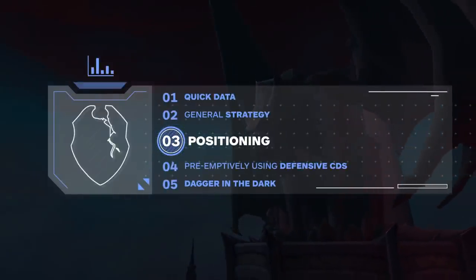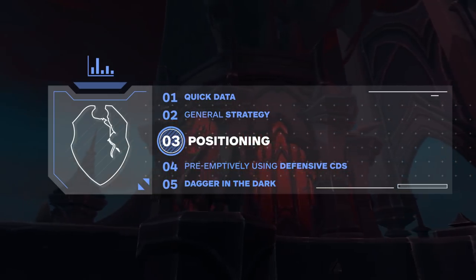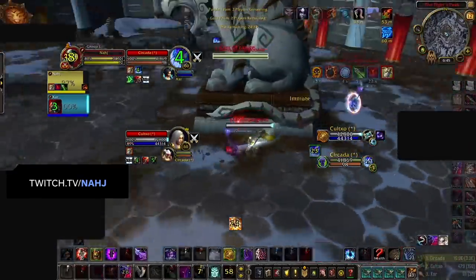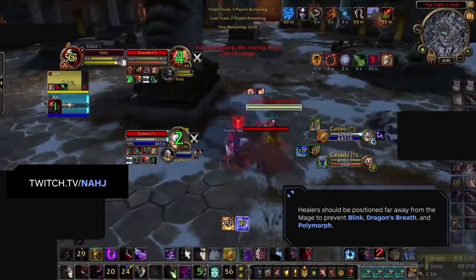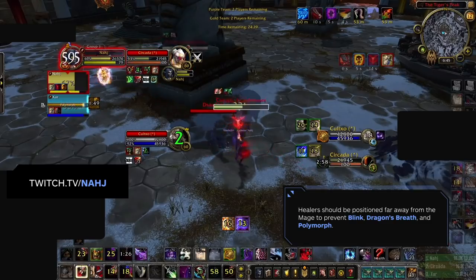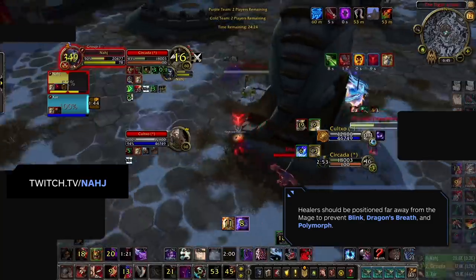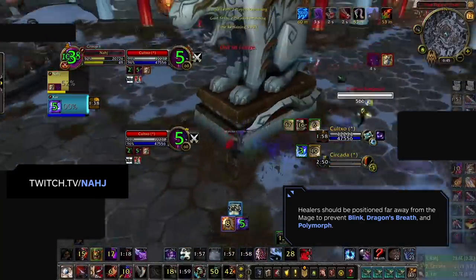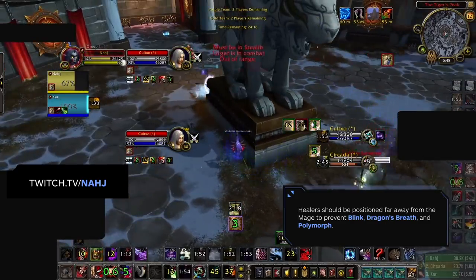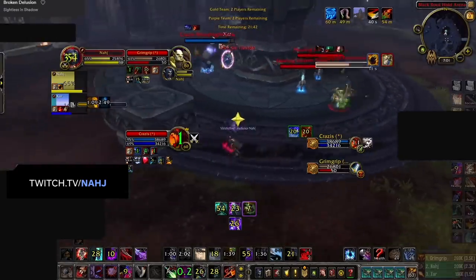Positioning also plays a huge role in this matchup. With proper positioning, you can make it easier to defensively react to setups from Rogue Mage. For most comps, it is ideal for the healer to be as far away from the Mage as possible. The reason for this is that most kill setups will involve Dragon's Breath on the healer with stuns on the DPS. Setups can also start with stuns on the healer into Polymorph, but in both cases, being far away from the Mage makes it significantly harder for them to CC you. If they have to cross the map to set up their CC, then they are not able to do damage.